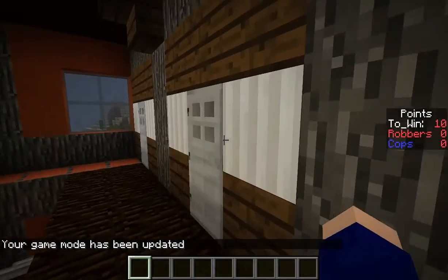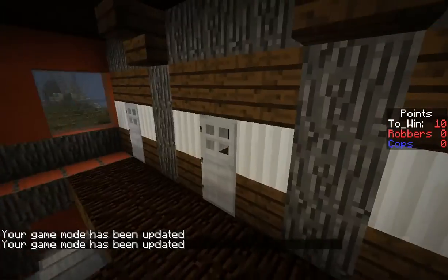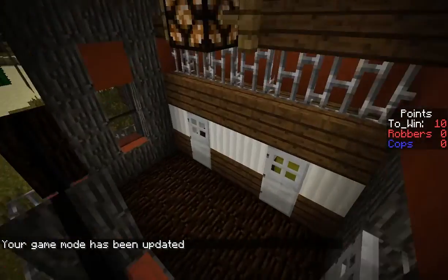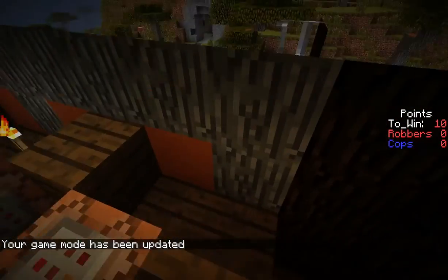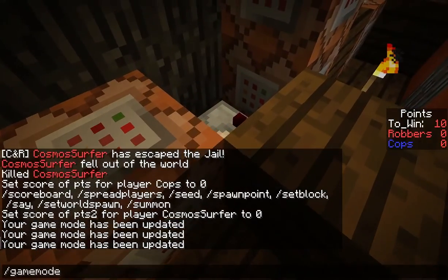And then some circuitry goes off. By the way, the circuitry is the same for any one of these gold ones and any of the gold ones down there too. So, what happens is — let me get out of spectator mode.